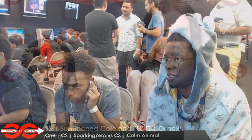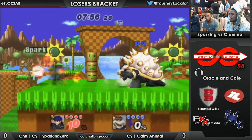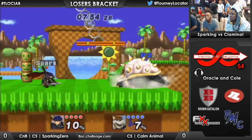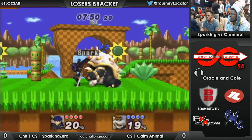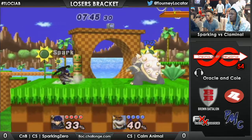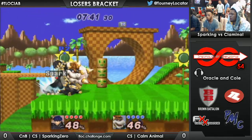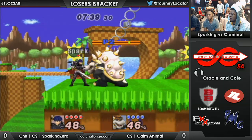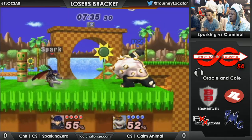Follow me at oracle_tx. We've got a match: Sparking Zero versus Calm Animal. It's Bowser versus Ike — battle of the fatties. This matchup seems okay for Bowser until Ike uses the grab. A lot of Bowsers are over-reliant on up-B out of shield, but he has good neutral options — a lot of range and quick moves like forward air and forward tilt.